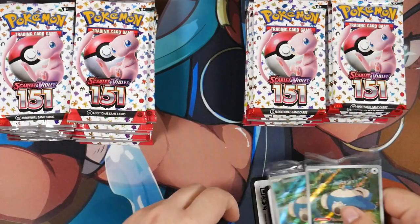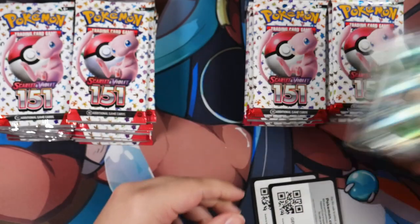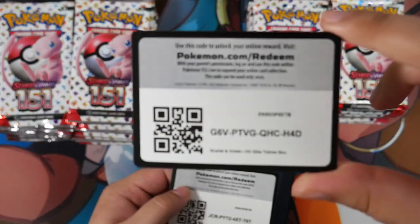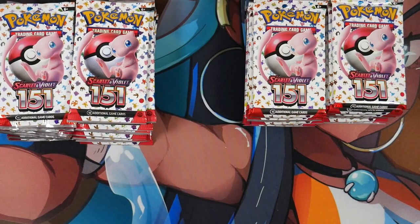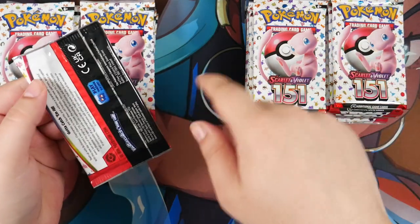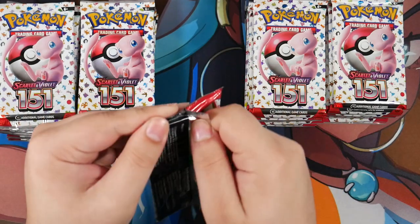So we have two neat piles on each side. Of course, for the ETB you get one promo each. We have two Snorlaxes here and we also have these code cards. Here is the first one and here is the second one. Enjoy it, whoever gets that one. Let's open it side by side, one by one, and see which gives us the better pulls.